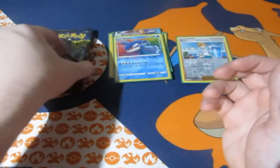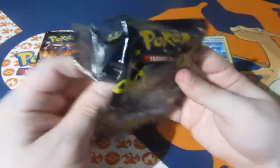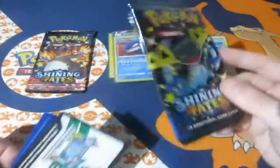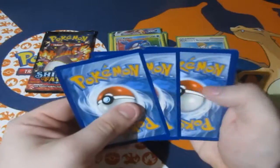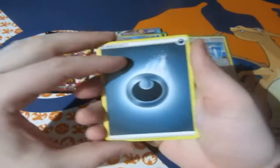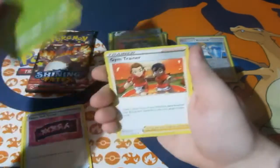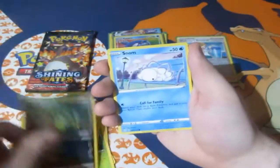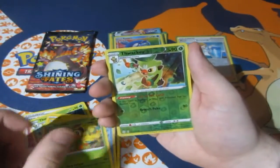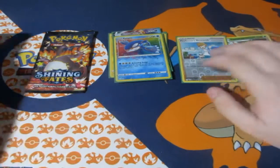Oh my goodness, this pull rate is insane. My luck is insane! Smash the like button if you think my pack luck is insane. The new champ is on his way — we're getting amazing pulls right here. Throh, Gym Trainer, Rowlet, Morpeko, Spinarak, Snom, Grookey. A Reverse Foil Throh and Professor's Research. Not bad.